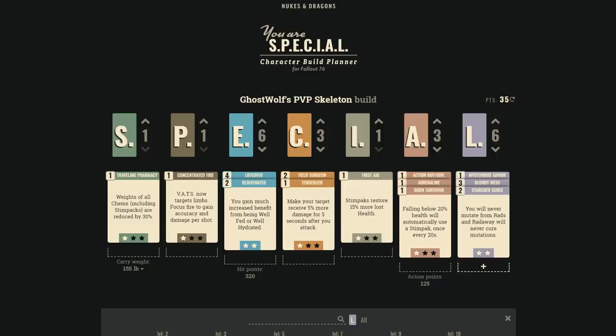I'm using the Nukes and Dragons character builder — I'm going to link this skeleton build because these are the perks I think are absolutely the most useful for PvP. These are my S-rank perks, useful for any kind of PvP build regardless of weapon specialization. I'll go through each one, then rank every perk: S-rank means every build should have it, A-rank is for specific builds like shotguns, B-rank fills in gaps, and F-rank should never be taken for PvP.